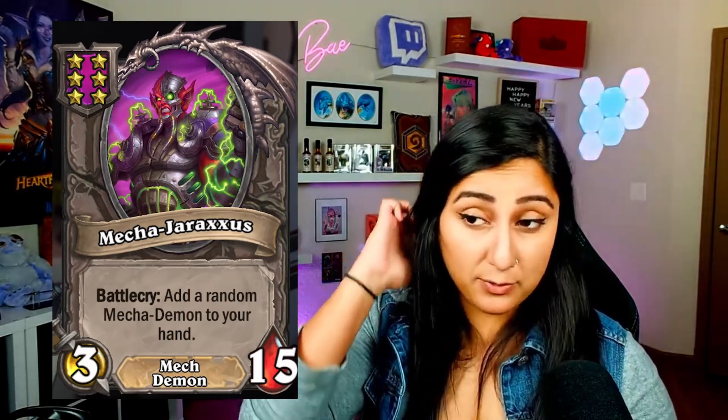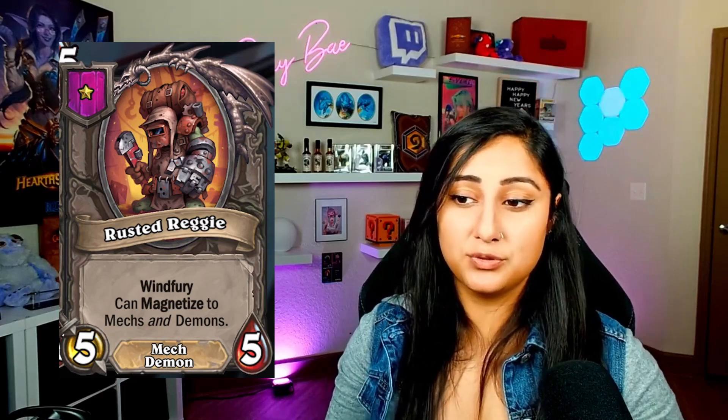Our last tier six is Mechagiraxis. This is a Mech Demon, 3-15, with a Battlecry of add a random Mech-Demon to your hand. These are all tier one and can magnetize to both Mech and Demon. There are three options: Balthorak, which is a 10-1 Reborn; Magtheridon Prime, which is a 1-10 Taunt; and Rusted Regi, which is a 5-5 Windfury. Slissa notes that you can indeed triple these units. If you play Mechagiraxis with Bran and cycle through, finding a triple Rusted Regi gets you a 5-5 Mega Windfury. That's the only one you're really going to benefit from aside from your discover.